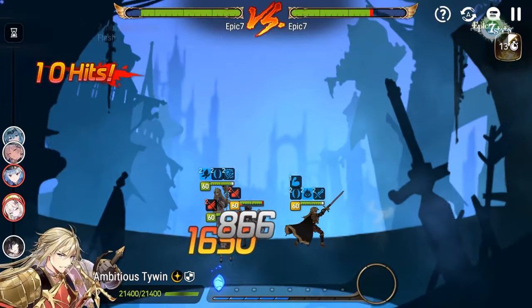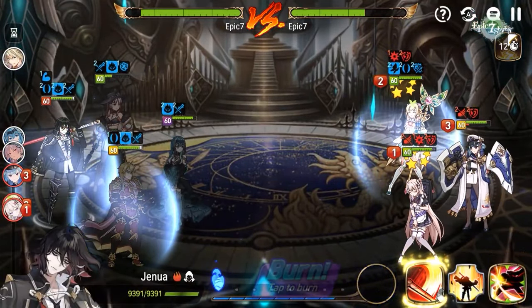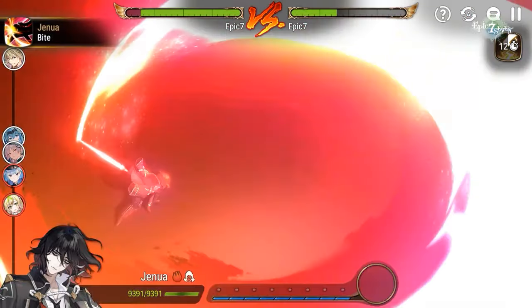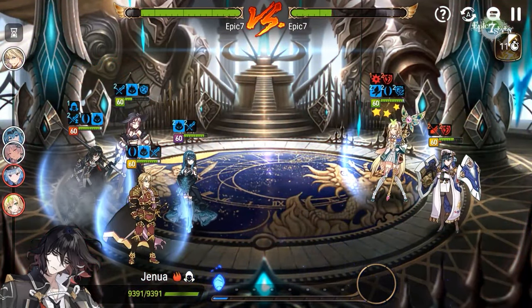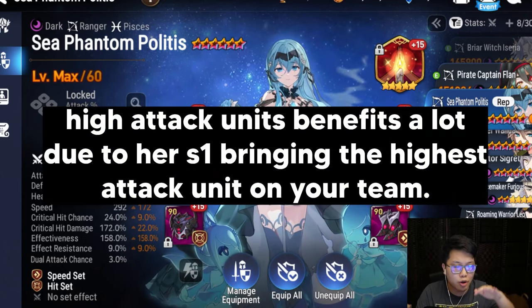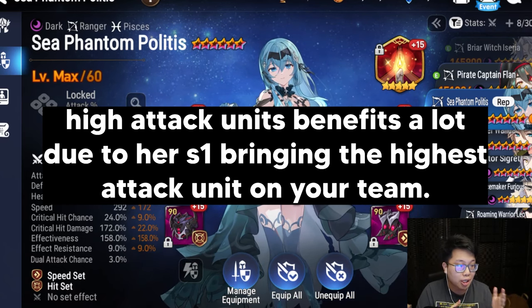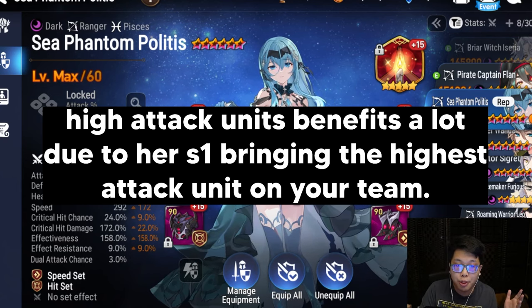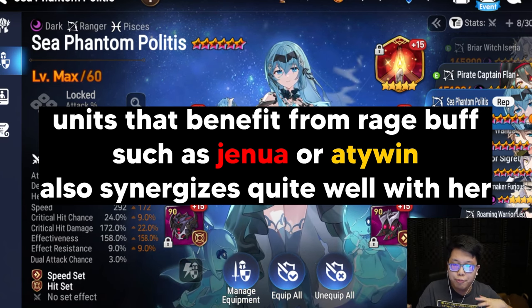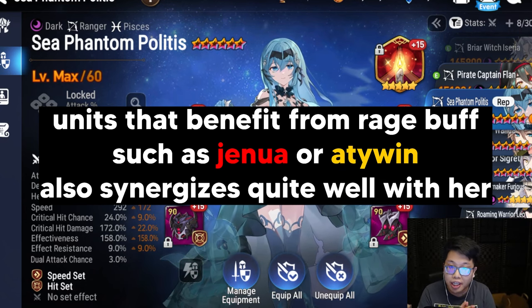For Arena and Guild War, I can definitely imagine people using Sea Phantom Politis to set up a character like Genua early so he has access to his S1 and gets to do all his nuking. I can also imagine people using her to enable a character like Ambitious Tywin, who will see great value especially in controlled environments like Guild War or Arena. Her flexibility means the right synergy is really based on the composition you enjoy.